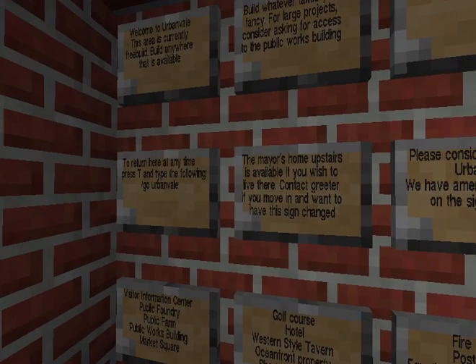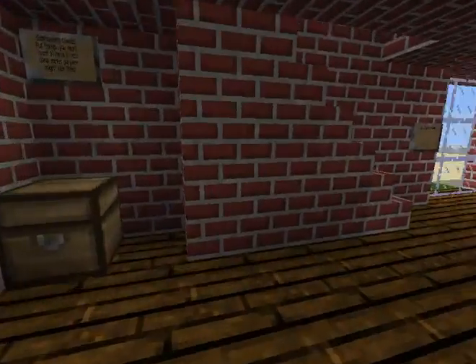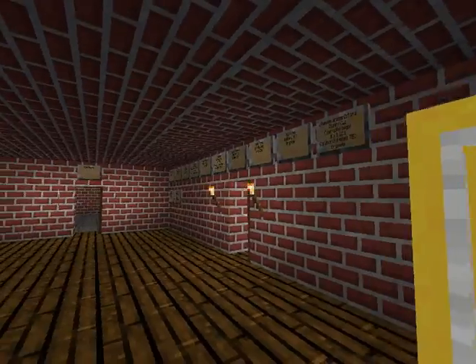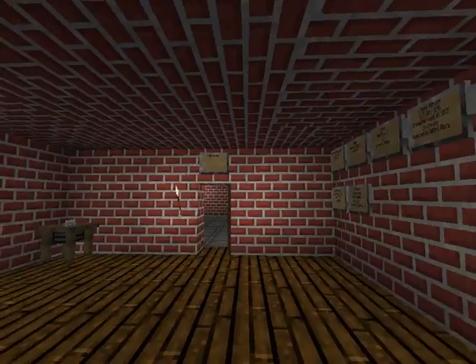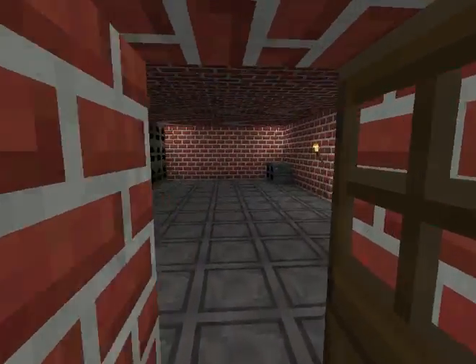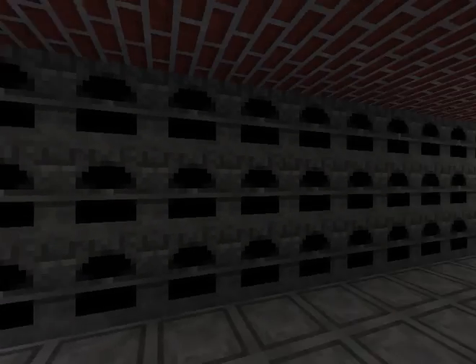When you use the Go Point or the Travel Net to get to Urban Vale, you'll find yourself in the Visitor Information Center. You can get information on different recommendations for building here, information on past builds, you can use the saw to cut up blocks. It also links directly to the public foundry.